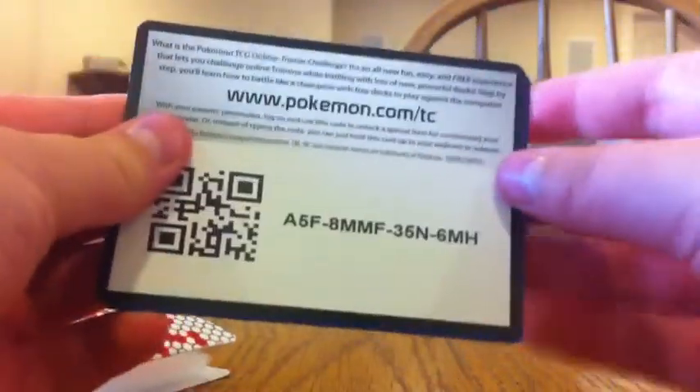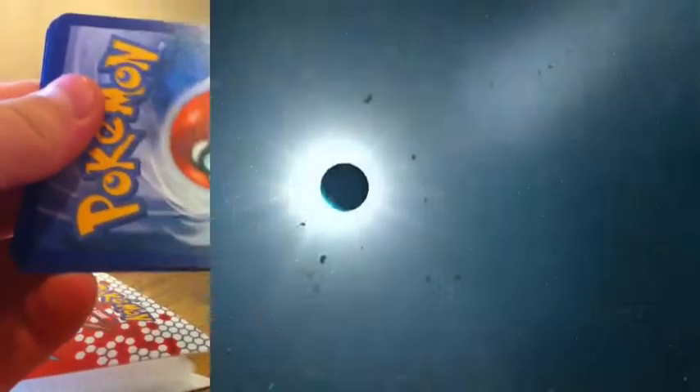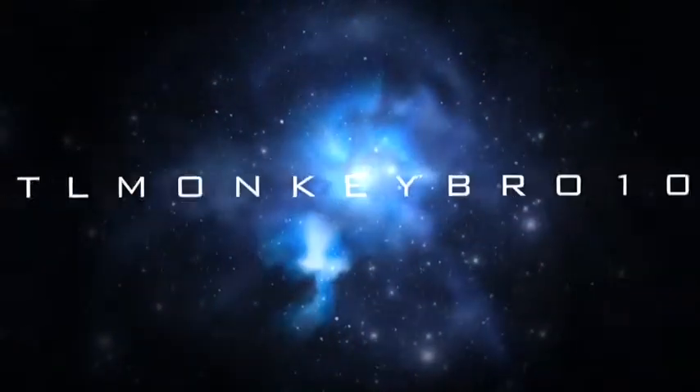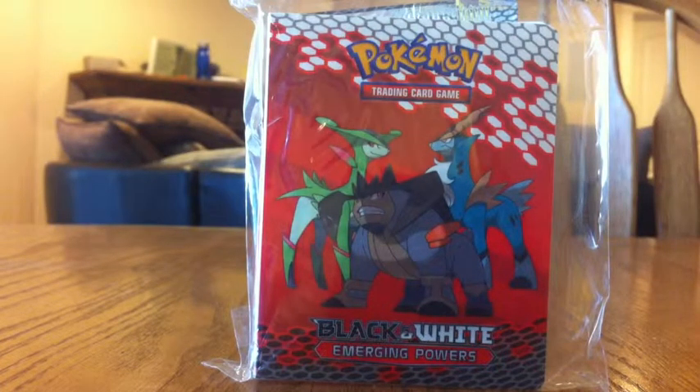It's a little black and white thing. I got this code card. Tell me who gets that. Hey guys, little monkey bro here.